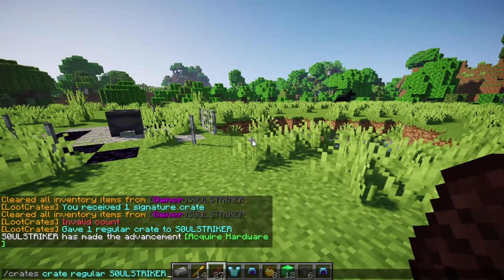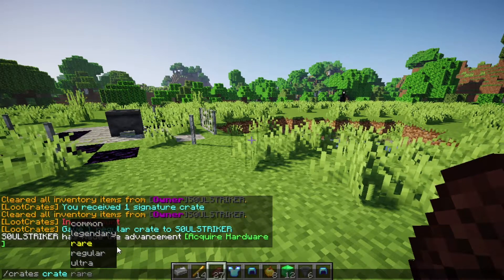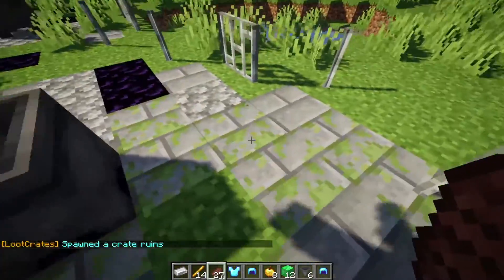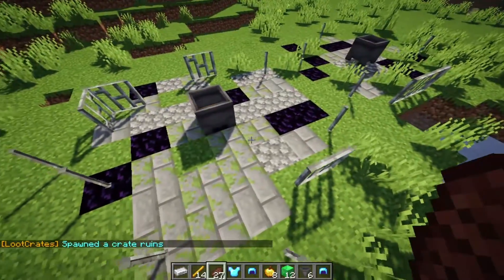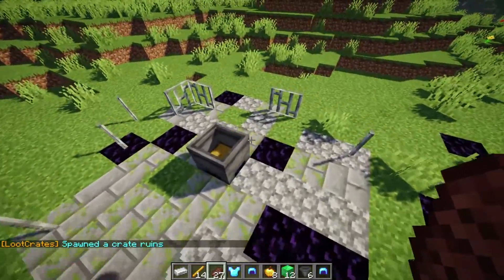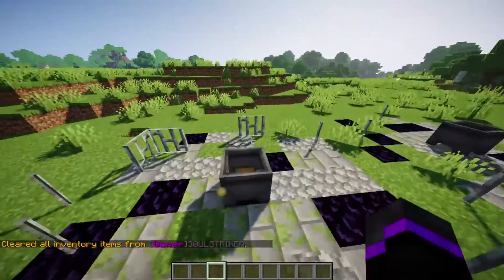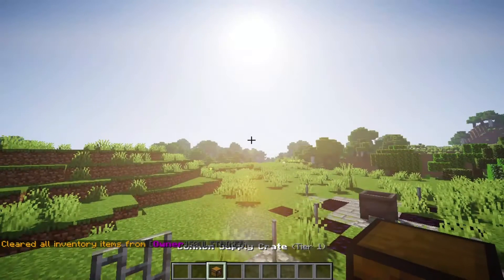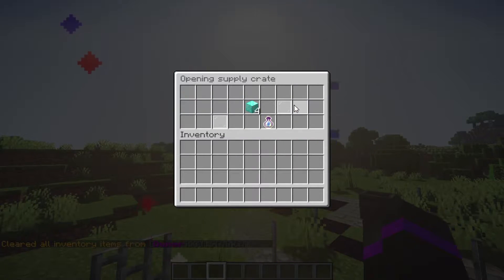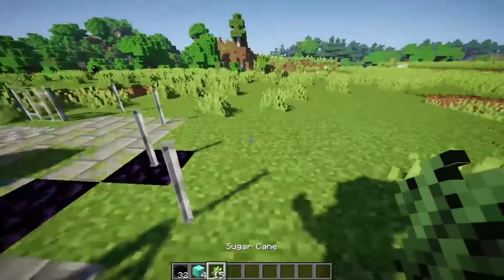That was the command to give the crate — there are several different crates you can give. The next thing is the ruins feature. I like this because it builds a little cool structure. You can place this in your warzone or wherever you want on your server, have PvP battles, then come open it up and grab your supply crates and get your rewards right there.